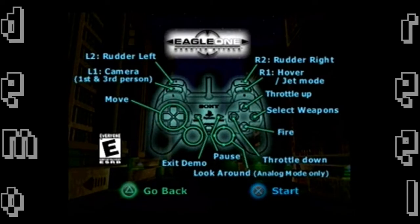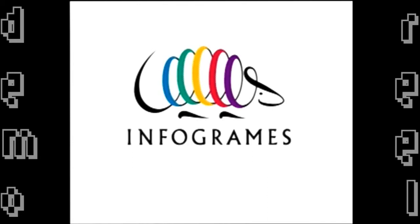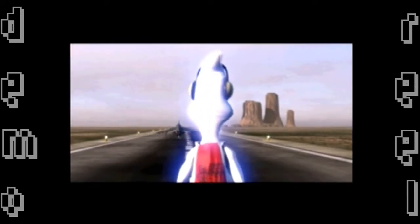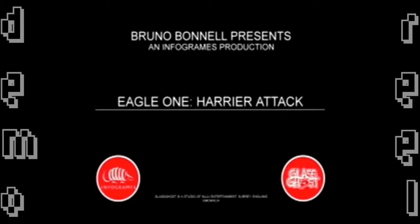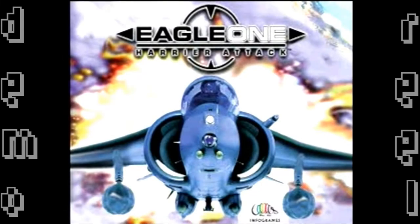Next up we have Eagle One — I'm pretty sure the full name is something like Eagle One Harrier Attack or Carrier Attack. I think I've seen this game before. There's some character here — maybe a Ghostbusters character or some mascot — he seems to be a glass ghost. The title confirms: Harrier Attack with an H.